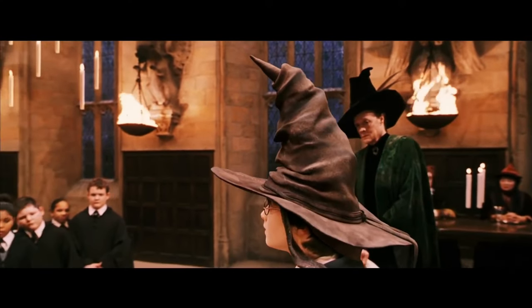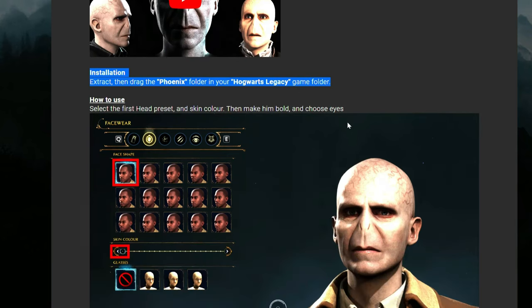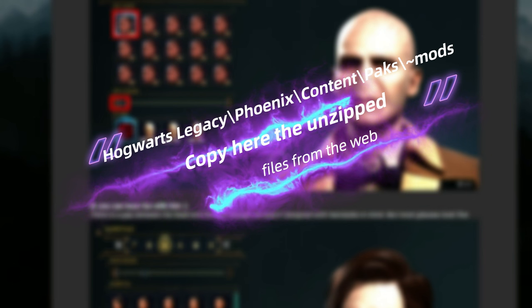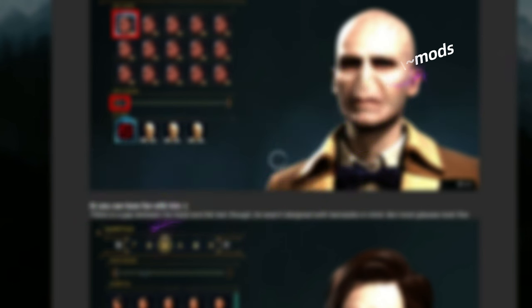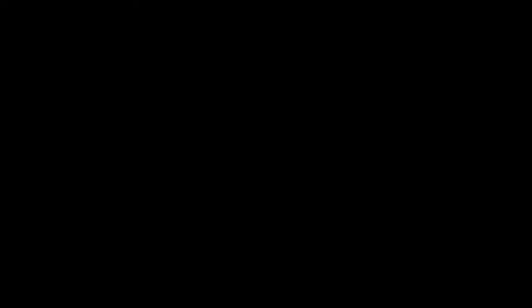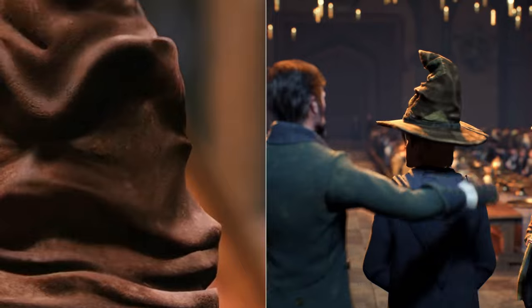As a general rule, they are quite simple to install. You have in the description the link for all shown here. You download the archive, unzip it, and copy the content inside the folder Hogwarts Legacy / Phoenix / Content / Packs / Mods. If you don't have the folder, you need to create it, but be careful and follow the instructions for each one. In some cases, you might need to use the mod merger. This is how you install them.